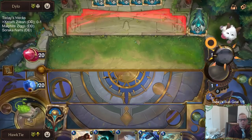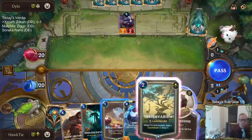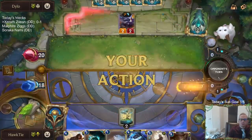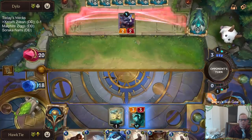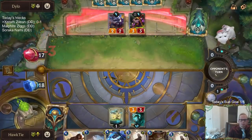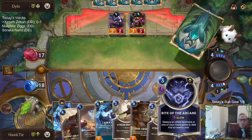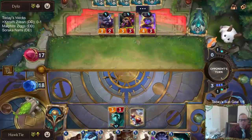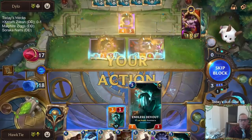Okay, this is better. Yordle-Smith. Giving everything quick attack. There's nothing a good giggle can't fix. Yep, their deck's going to be pretty aggressive.